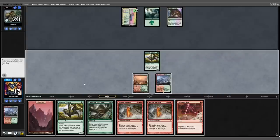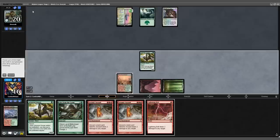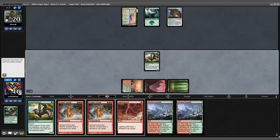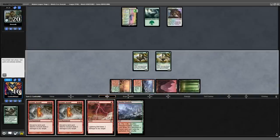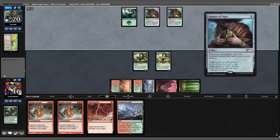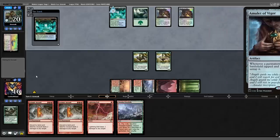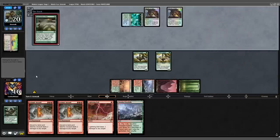We untap, drew into a Lightning Bolt with a Basic Mountain. We fetch with the Foothills and get ourselves a Basic Forest. We cast Loam, putting two lands into hand, then cast a second Grazer putting another Foothills into play. Hopefully we're not dead. Saga goes up to three, opponent with a second Hamlet and a Simic Growth Chamber — two triggers, going to be four mana.